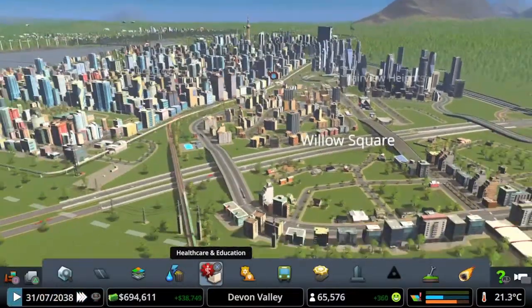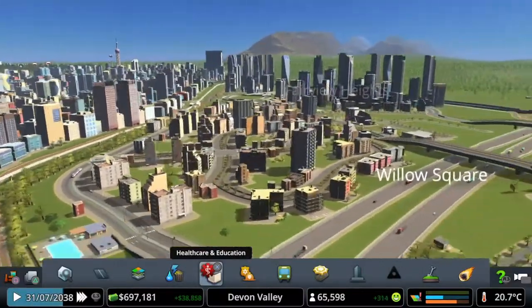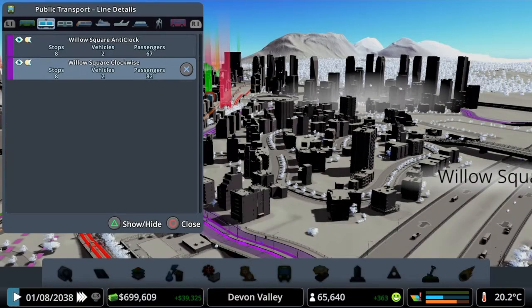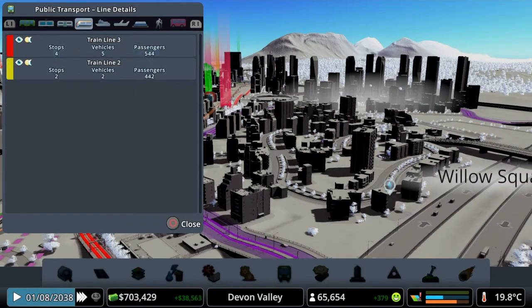These are all building up now. I've just noticed this part of the city — Willow Square — is growing really nicely. I'm going to double check the transport routes a second and see how people are using the trams. They're going quite nicely — 82 people, 67 on different routes. Trains are doing amazing.